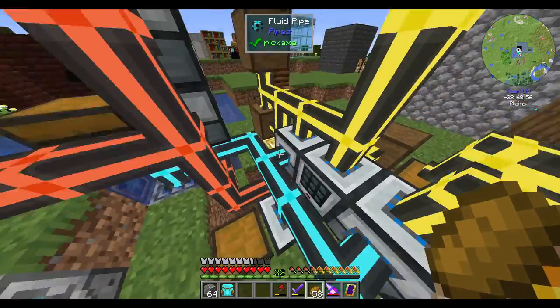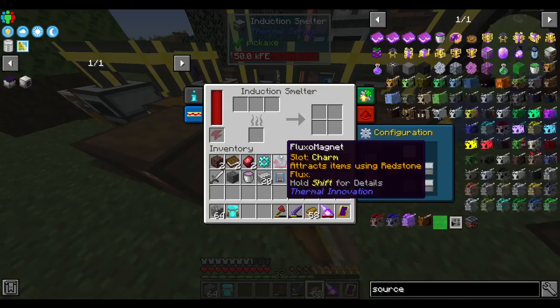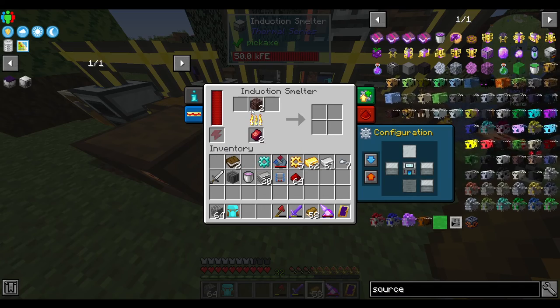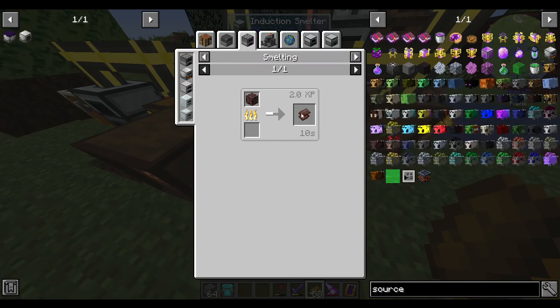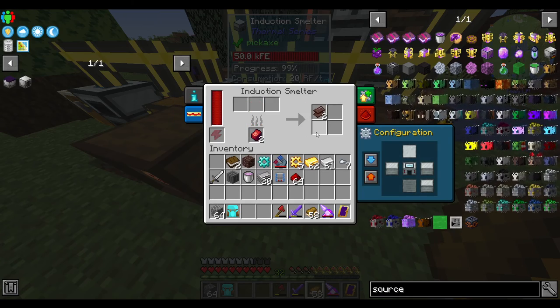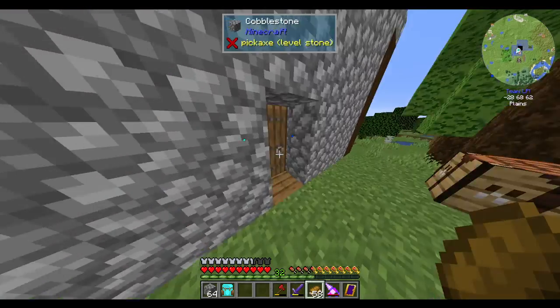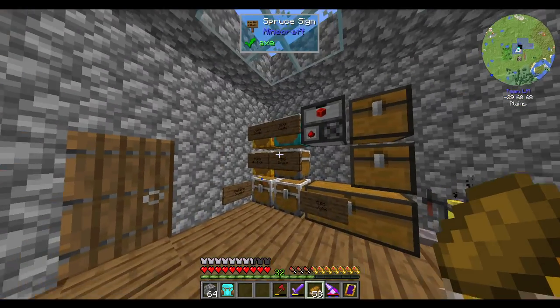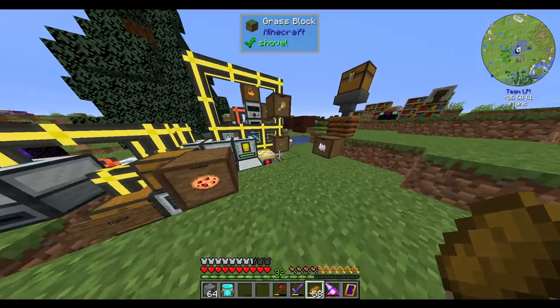Right now I'm about to use the first piece of Ancient Debris that we've achieved, and see how much scrap we get out of it. We only got two from that, unfortunately, because we can get up to six, I think, if we get super lucky — but we were obviously not lucky.